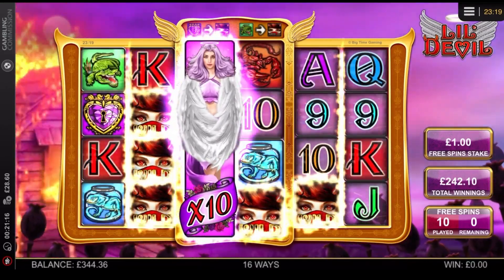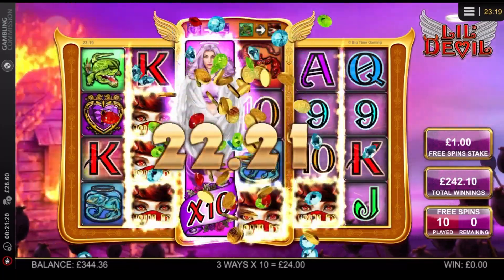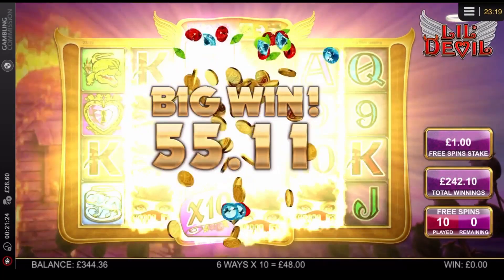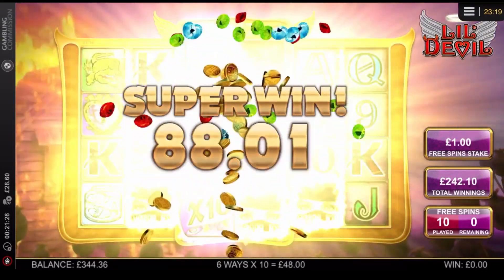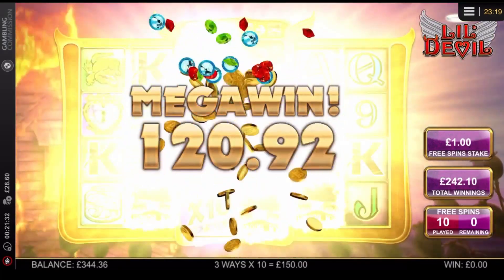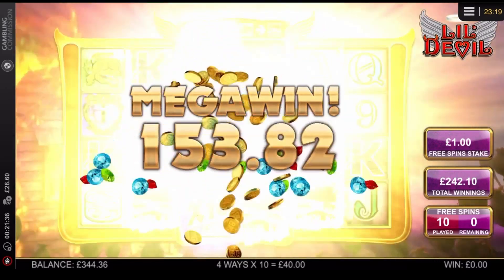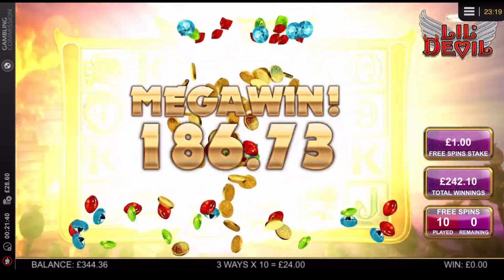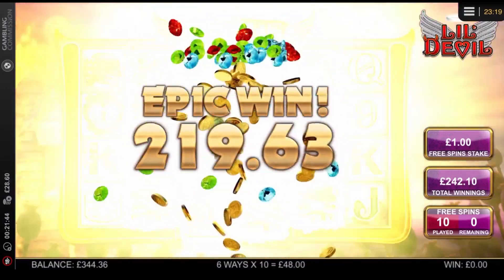Oh my god, we've got a heart! We've got a heart! Yes, we've got a heart! Boom! That's what we needed, guys. Thankfully we've hit a huge win. Imagine one on reel six — one heart there and we are literally flying. We've finally got ourselves a good bonus on Little Devil. It's taken a while. This is the last of my grind for now.